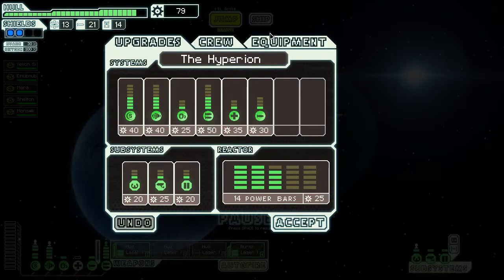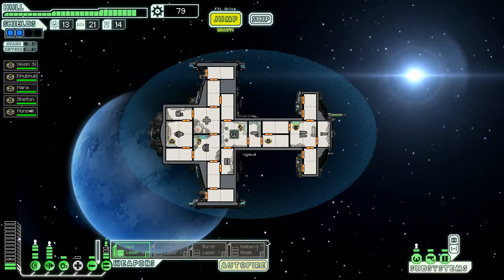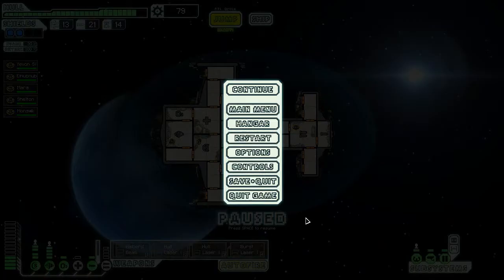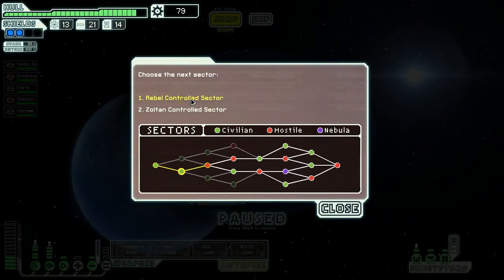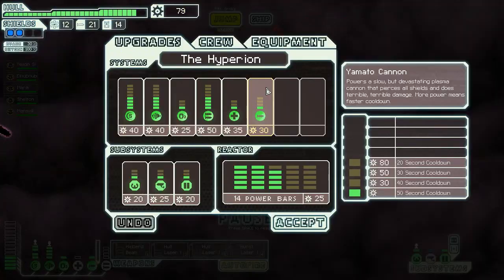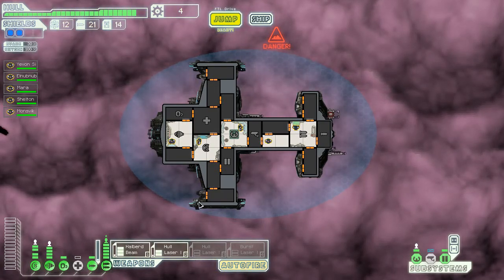Halberd beam — let's put one power into the weapons and go burst laser and halberd beam instead of two hull lasers. Or hull laser and halberd beam probably. Let's jump to the next sector. Rebels or Zoltans — more Zoltans — we're going rebels though. We're gonna upgrade our weapons: halberd beam and hull laser. Coming out of warp ready to go.